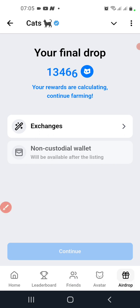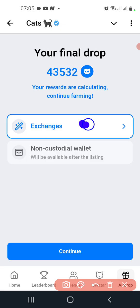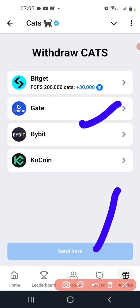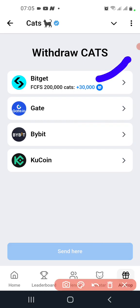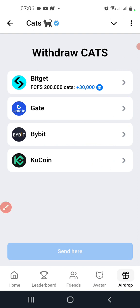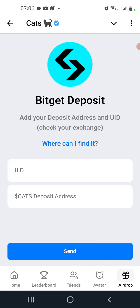The Notcoin wallet is not there yet, and that includes the TON wallet and the Trust wallet. Some external wallets and exchanges have been added. When you click on 'Exchange' and then 'Continue,' you can see the exchanges added so far — Gate.io, Bitget, and KuCoin. There is also some promotion going on, so you can click to check what they have.